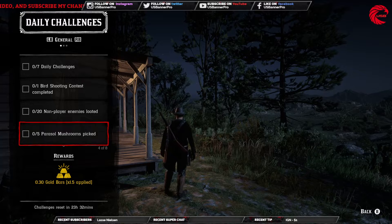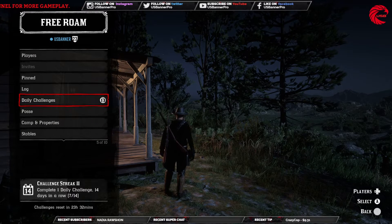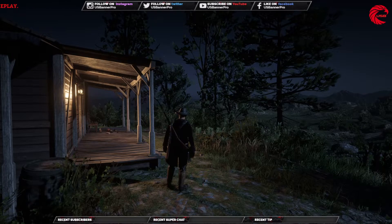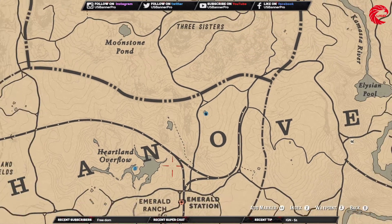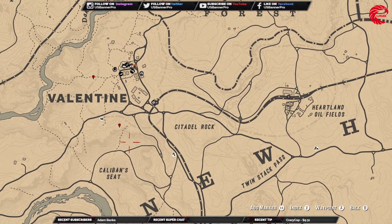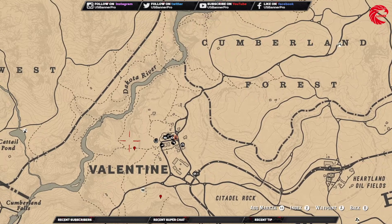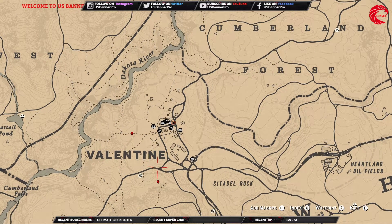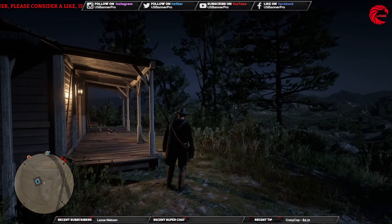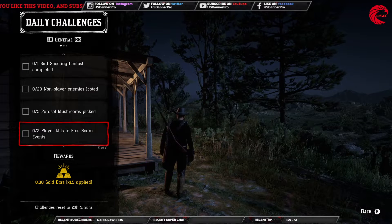Next is to pick five parasol mushrooms. Let me show you guys the tap location for the mushrooms. In Valentine, you can go over there and find five to three, and you can find five to three over here as well — so it's enough for the daily challenge in Valentine.